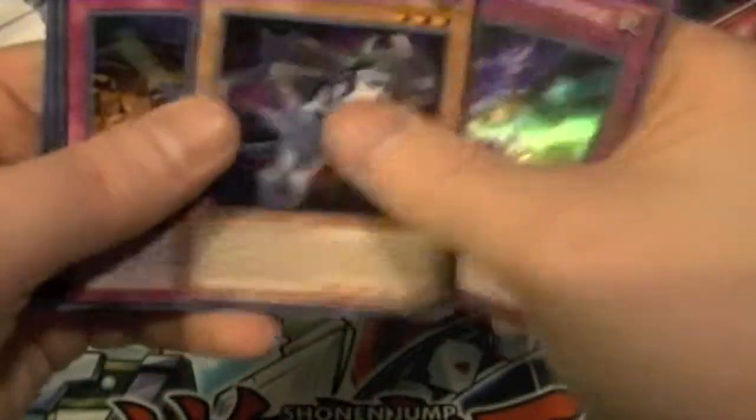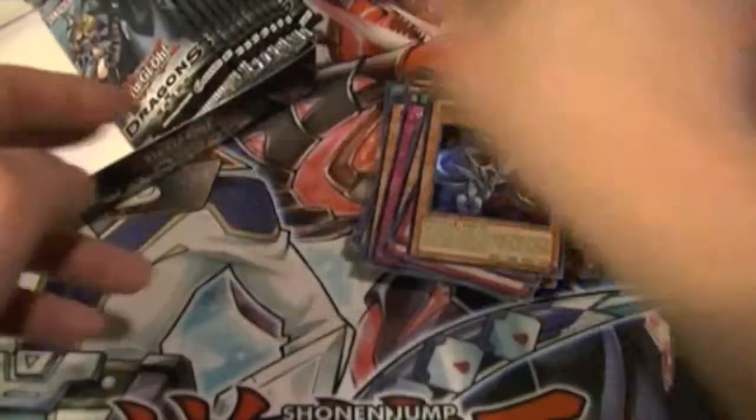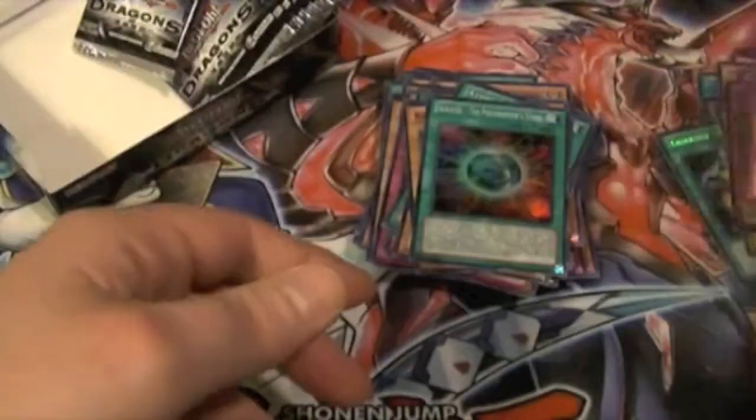Next pack: Blackwing Revenge, Carbon Adon, Final Fusion, Assault Dog, and Black Sonic. Following pack: Air's Rock, Lilybot, Blackwing, Sabatiel, and Shooting Star.